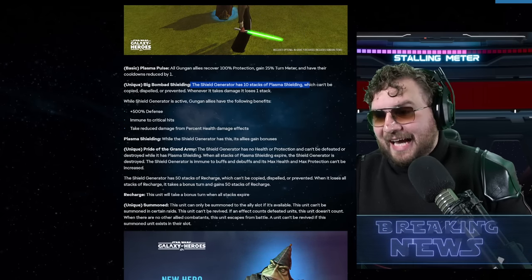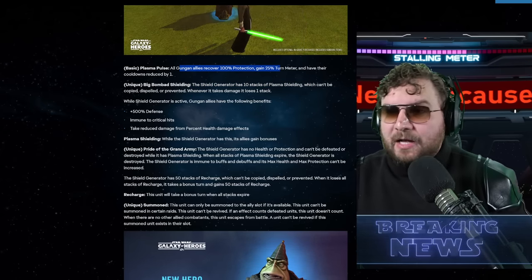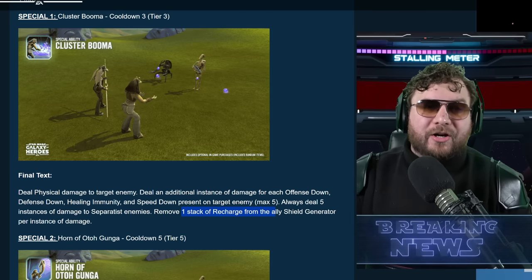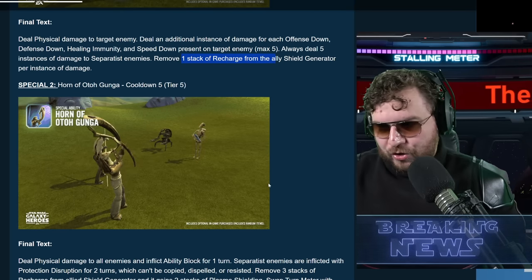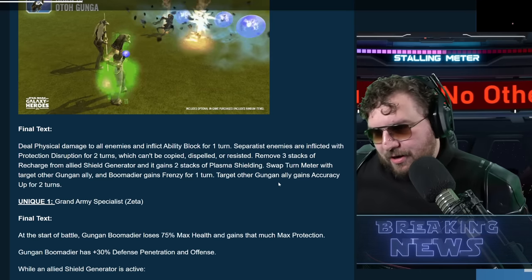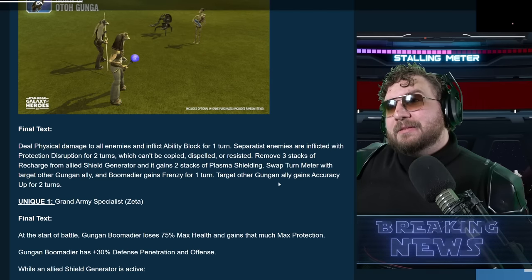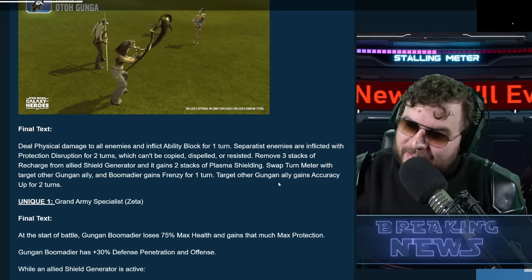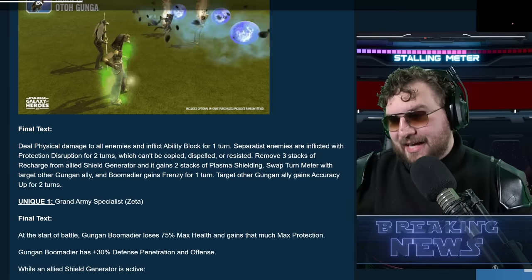Remember, recharge is different from plasma shielding. Plasma shielding, once depleted, means you lose your generator. Recharge is different — you want to get through it as fast as possible, because when the plasma generator finally takes a turn, it can use its basic ability: all Gungan allies recover 100% protection, gain 25% turn meter, and have their cooldowns reduced by one. Moving on, Horn of Auto Gunga deals physical damage to all enemies and inflicts Ability Block for one turn. Sith enemies are inflicted with Protection Disruption, which can't be copied, dispelled, or resisted.